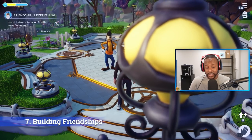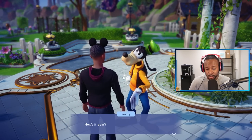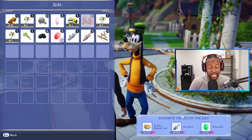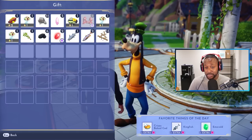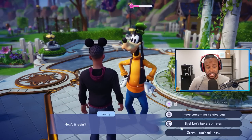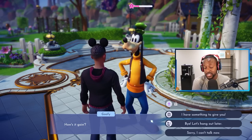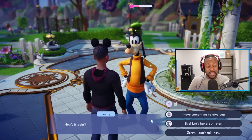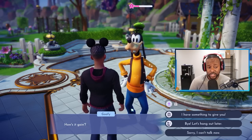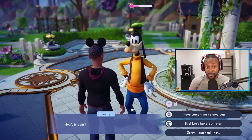The next tip involves building friendships with your villagers. The best way is to give them gifts every single day — go talk to them and look for the 'I have something to give you' option; pay attention to the bottom right. Giving gifts raises their friendship level a ton. Another way is to have them follow you around while you do activities like fishing or mining. You can also raise friendship simply by talking to them every day, as they have different things to say.